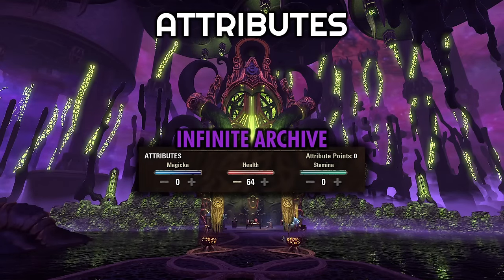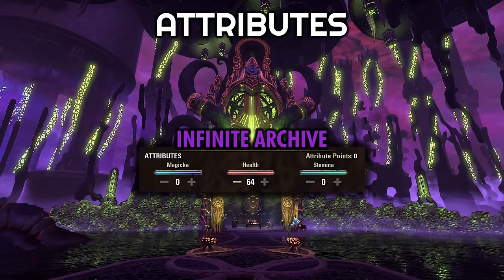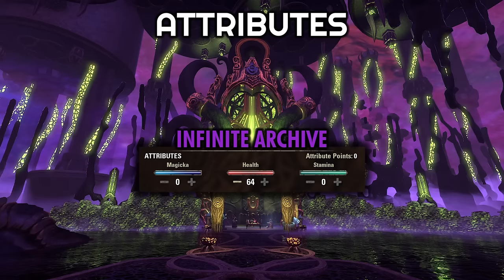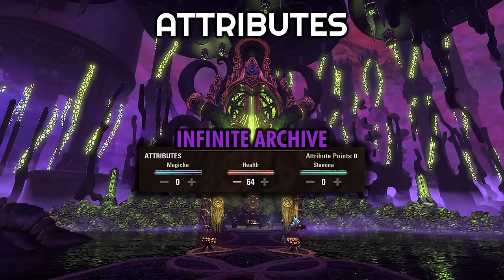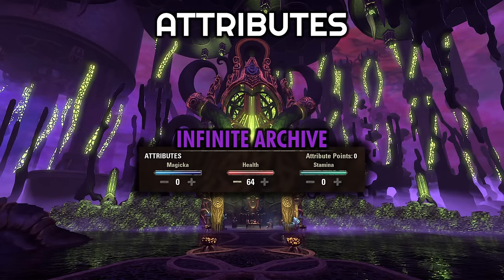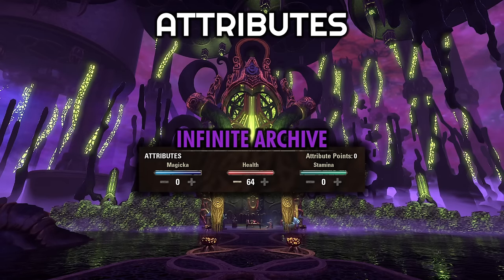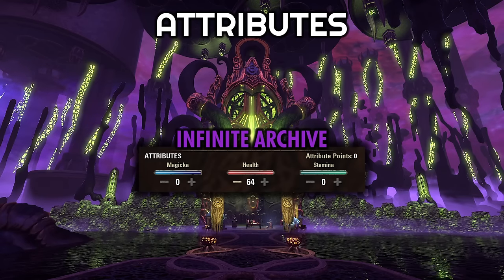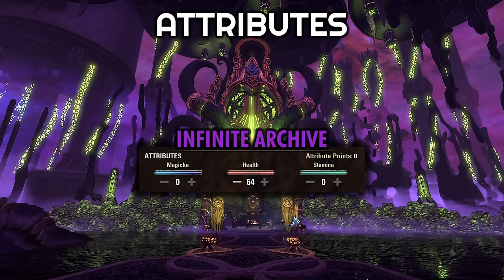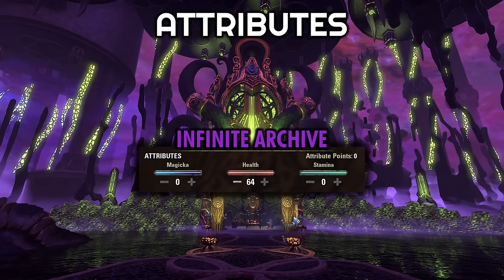If you're aiming to push far in the Infinite Archive, you will want to put some points into your health. When exactly you make this change is up to you, but usually around Arc 7 or so is where I'll move my points into health if I'm running in a duo. If you need them a little sooner or think you can hold off a bit later, that's up to you. If you are running solo and plan on pushing far, you might just start off with the points into health from the get go.